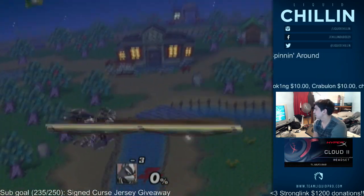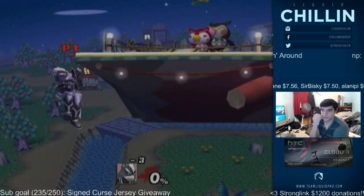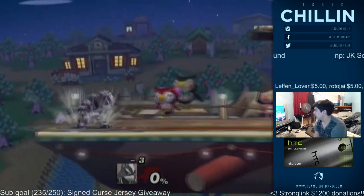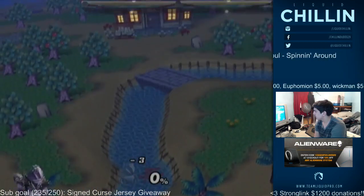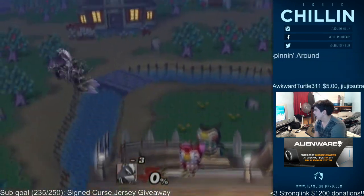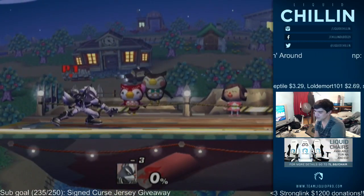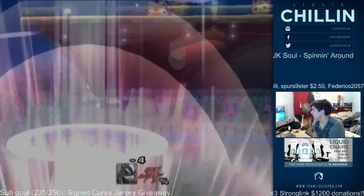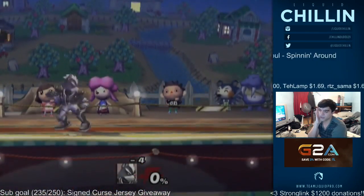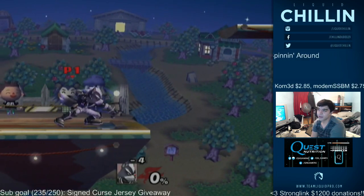Wolf's up B starts a lot faster than Fox and Falco's — Wolf doesn't have nearly that long fire-burning startup animation. It doesn't have quite the same range as Fox's, but you can arguably hug the wall a little better due to the angle. You can occasionally spike with it if you hit them at a downward angle, though it's not very strong. Overall it's a solid recovery move.